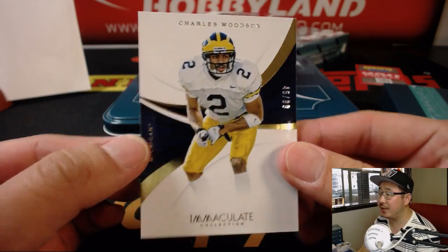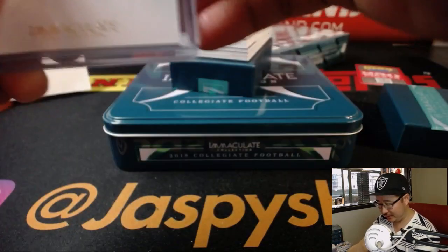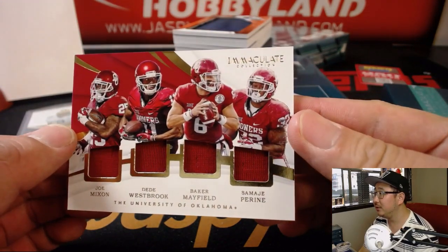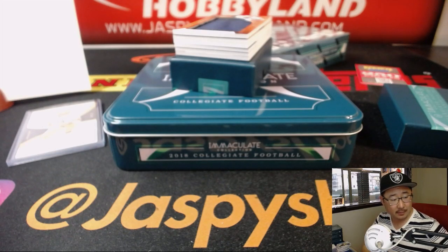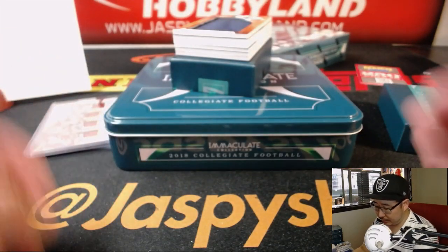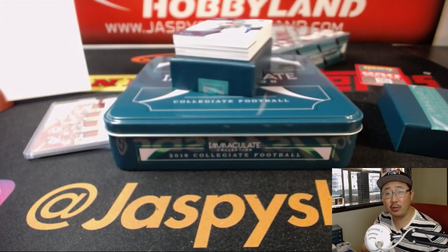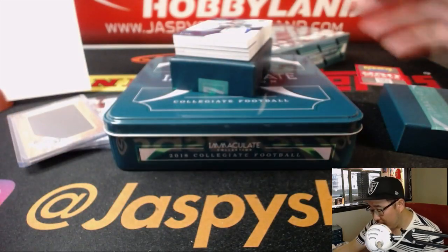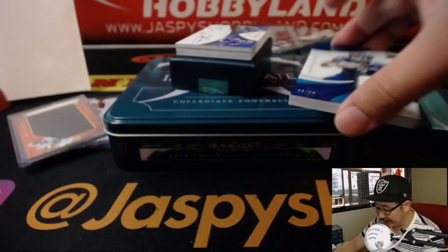Oh my boy — Charles Woodson, 46 out of 99. Jonah with 6! Too many big hits, too many train whistles, losing my voice already. We've got a quartet of Oklahomans — 59 out of 99: Joe Mixon, D.D. Westbrook, Baker Mayfield, and Samaj Pirine. Nice, number 9 going to John Samuelson. Big jumbo relic of Kerryon Johnson, 84 out of 99 — Anderson with number 4. Wide receiver Anthony Miller, 6 out of 80 — piece of his gloves. Number 6, so Jonah officially has a hit now.